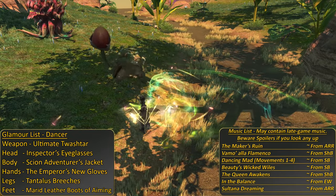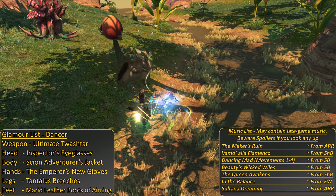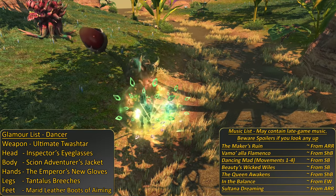Welcome to the Dancer 1 to 90 leveling skills guide. This guide will cover all of your skills as you train to Tango, Flamenco, Don Quixote, and Do Flamingo better than the rest of them, but also hopefully kill your enemies along the way.